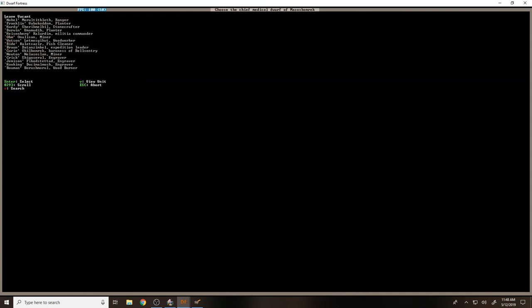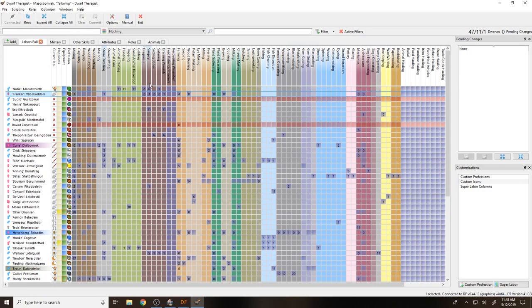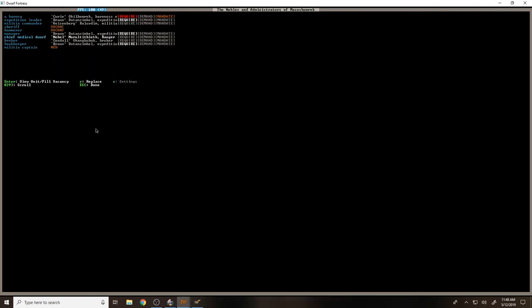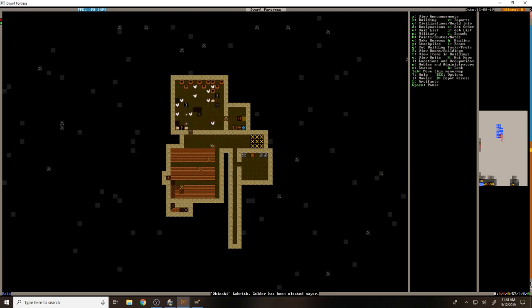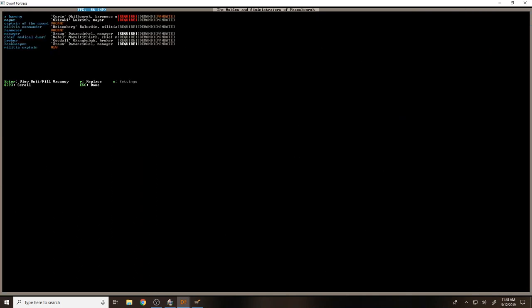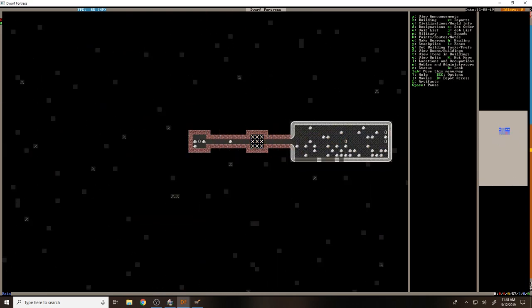Chief medical dwarf - we don't have a chief medical dwarf. Who's got a relevant skill? Diagnostics - go with Franklin. Or noble - let's go with Nobel. Yeah, it's actually recommending you anyways. Someone's been elected mayor. Okay, you should have that tomb - that should be done for her. Make tomb - sure, it will make it like yay big.